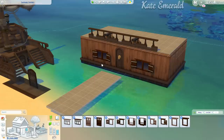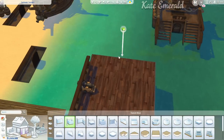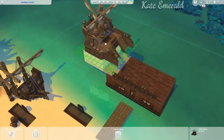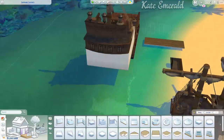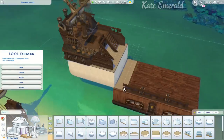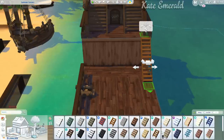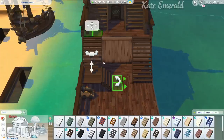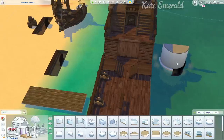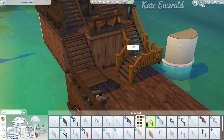I wanted to do this when Get Famous came out but never did. Now I'm more open to builds like this and after reading the comment I thought it's such a great idea. Essentially I'm building the shape of the ship myself, using the bow and stern for the front and back. I added so many objects to really customize this, since every Sims 4 pirate ship uses the same front and back from those debug pieces.